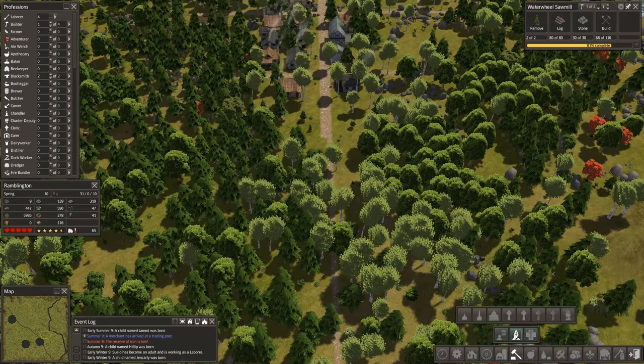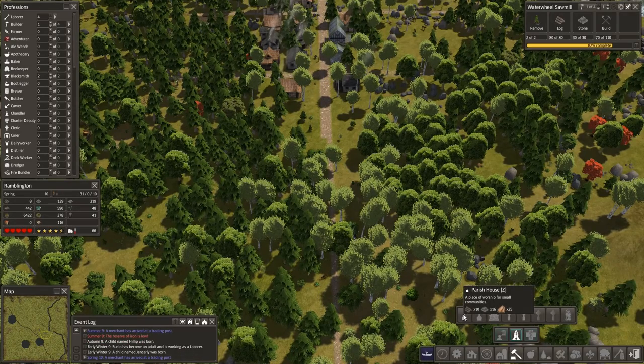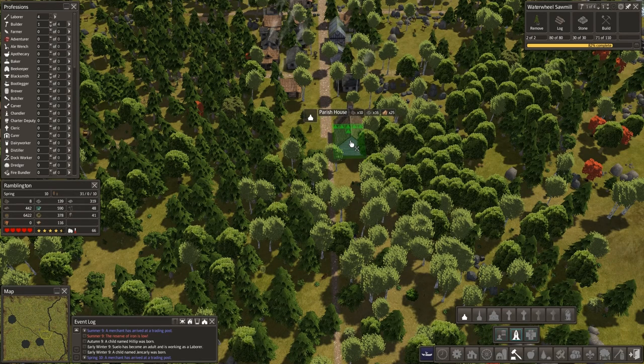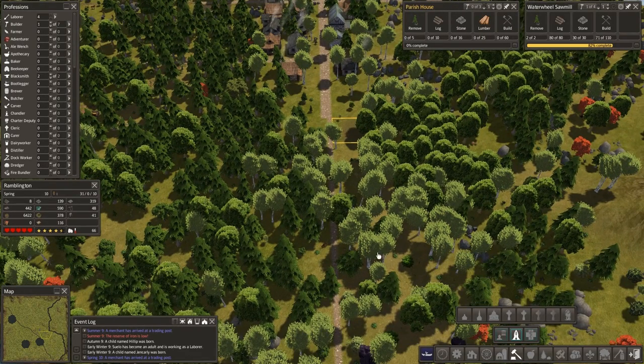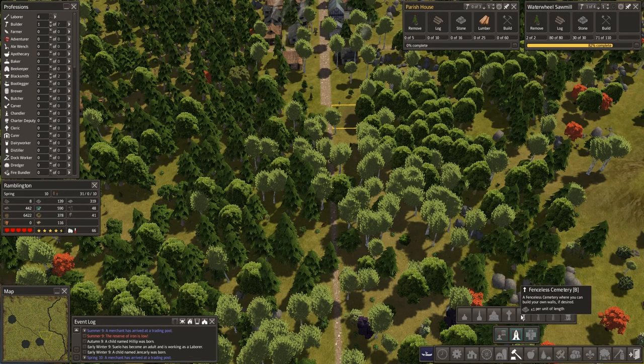Town services, worship — hit pause here. Parish house, like that. Then let's work on a cemetery, probably in this area. So that is here as well. We'll go with fence — a regular fenced cemetery at this point.